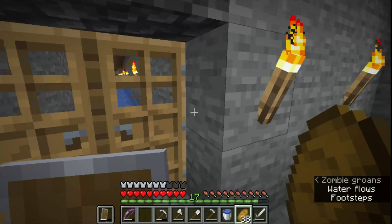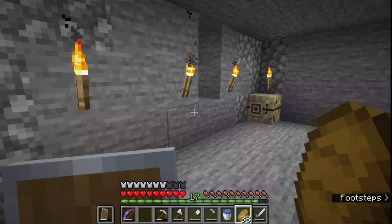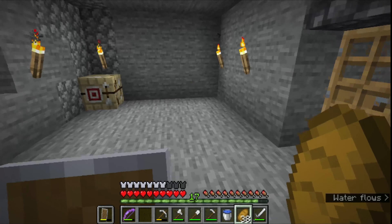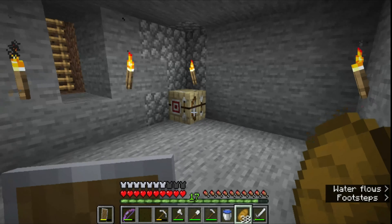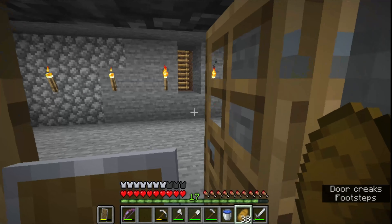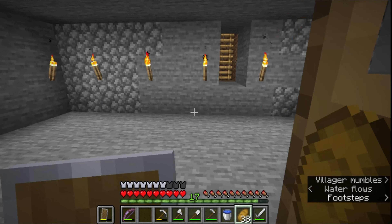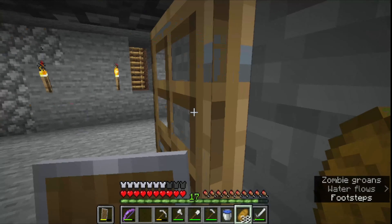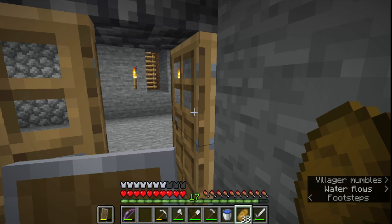I have a fletching table in here because the fletcher I have in the server is maxed out and I don't want to break it. I'm planning to get two other villagers to start trading. This is going to be my second villager area — this was my first until I decided to turn it into something else. I might put them back and get new villagers, but I kind of like where they are because they're actually good.